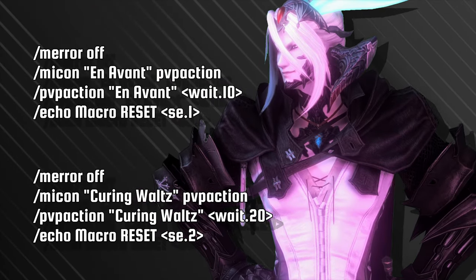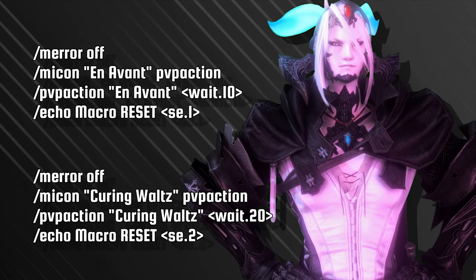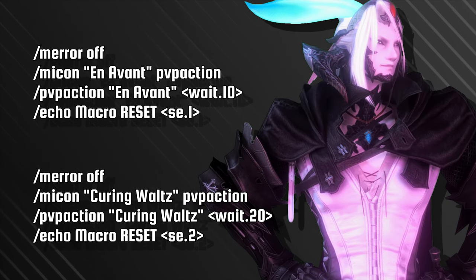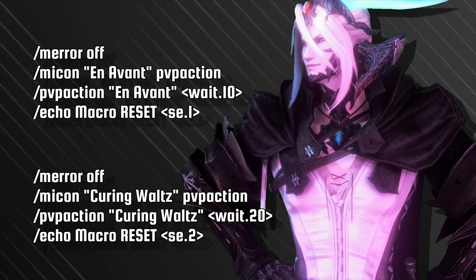Onto the Dancers, we have both an Ennevant and Curing Walt reset macro. Knowing you have a dash on hand is vital for big plays and escapes, while also knowing when a cure is ready will allow you to aid your dance partner much faster.